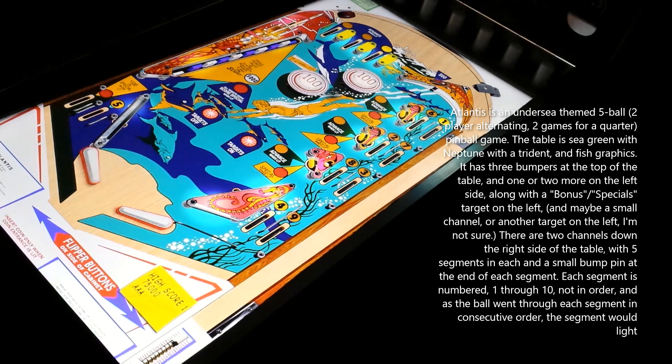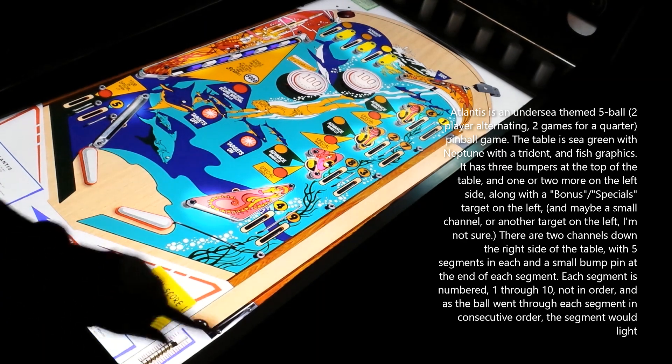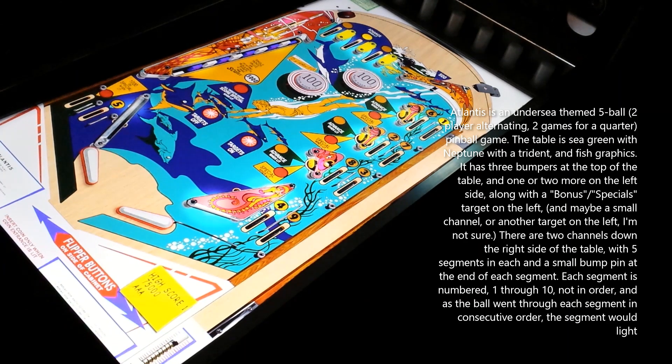Ooh, that ball had a bit of spin on it then. Lost that one. Had a bit of spin on that ball. The only thing I hate about this game is the ball's really dark and I've tried to change it. Go into settings and get the ball nice and shiny, but it's all dark. It's the only thing I hate about this virtual table.